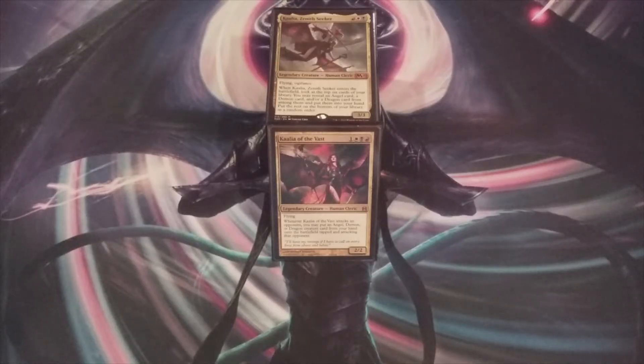What's up MTG BC baby — that is the MTG Burgeoning Community. The Up and Up series returns as we take a focus at the mana base of our Kaliya of the Vast EDH deck. This is going to be a no frills and no thrills, pretty brief installment of the Up and Up series, as we were able to get our hands on some better lands that can help to smooth out the mana base of this three color deck. So let's get right to it and show the first land going in.